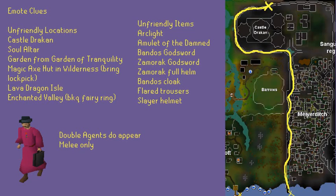You are familiar with emote clues from lower level clues, but master emote clues are truly brutal. Some difficult untradables such as the Arclight are required, and Ironmen especially are in for a rough time. A double agent will appear, but he's just going to melee you. Special mention for the Castle Drakan emote clue — here is a map of how to get to it. I hate the ditch, and anything that sends me there.